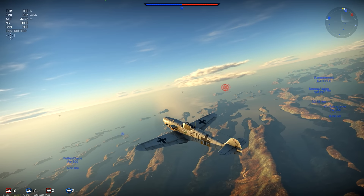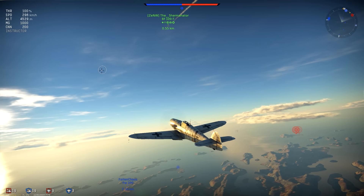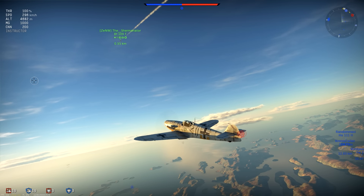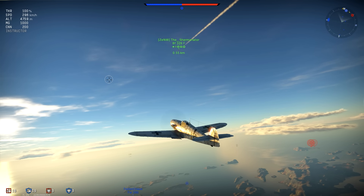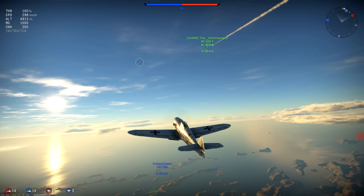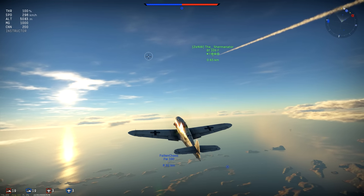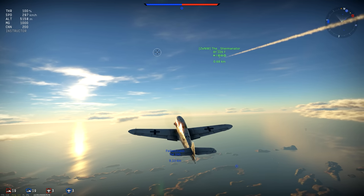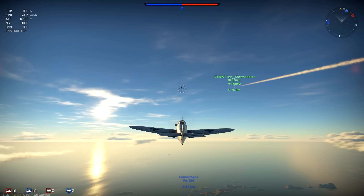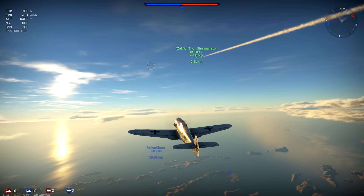The higher variants like the F2, F4s, and G2s are still really good. The G10 we always used to call the 'flying wheelchair' because it was just a piece of work — I'm pretty sure they fixed it now. The K4's 30 mil had like 65 rounds and it would take all 65 to kill a single fighter. So I usually stick with the lower-end 109s, then fly FW 190s above 4.3 or 4.7 BR — you get like 400 rounds for four cannons on the A5.